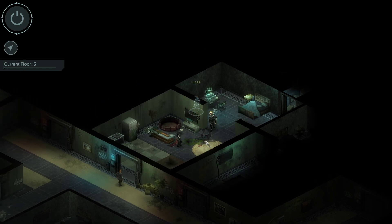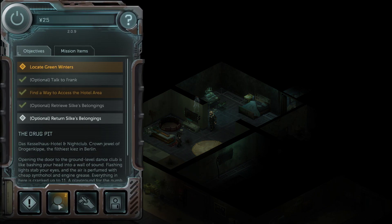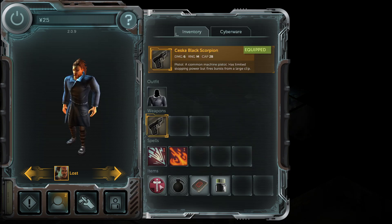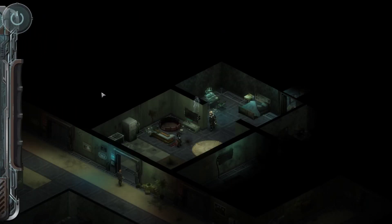The battle is over. The Scorpion is dead. Now I'm a little concerned with Lost's health — he has only 36 of 55. We don't have any kind of med kit, which is really not good. We should have picked up a med kit back on the streets of Berlin. Strangely, Lost is also missing his Power Bolt, which could become quite dangerous as we continue through the hotel looking for Green Winters.